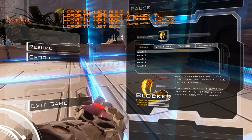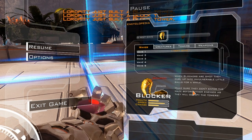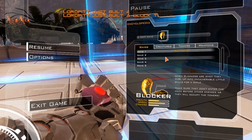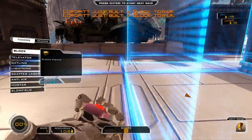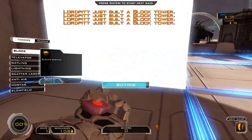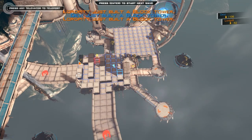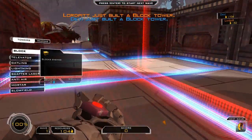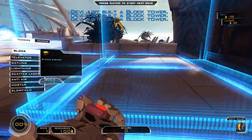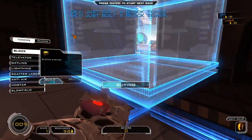When blockers are shot, they curl up into invisible little balls for a while. Make sure you don't let them enter the maze before other enemies, as they will occupy the towers. I guess we should have some kind of high damage to begin with, and lightning towers are pretty good for that. I like lightning — it's like one of my favorite powers. I'll place a lightning thing over here along with my Gatling.